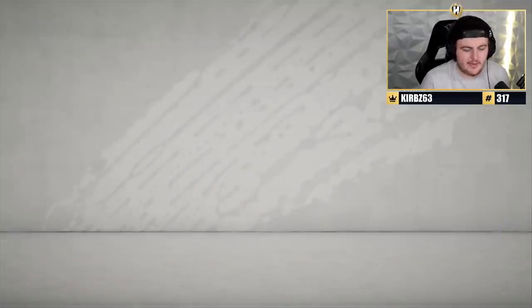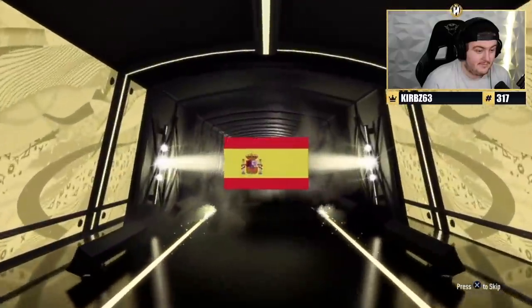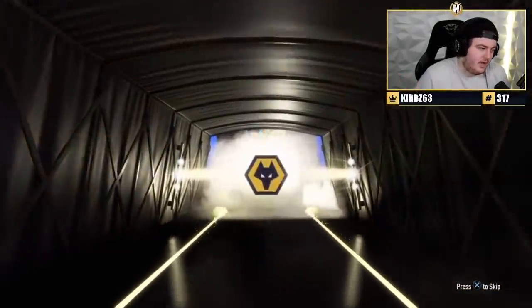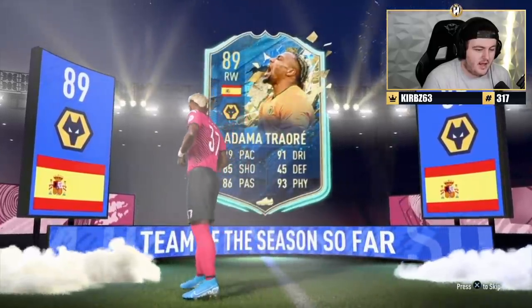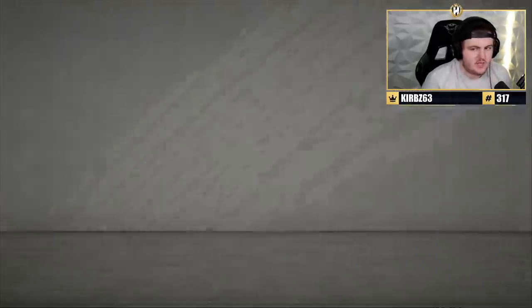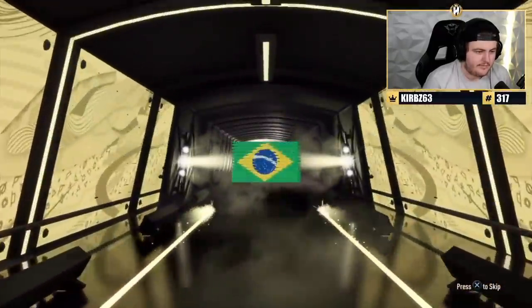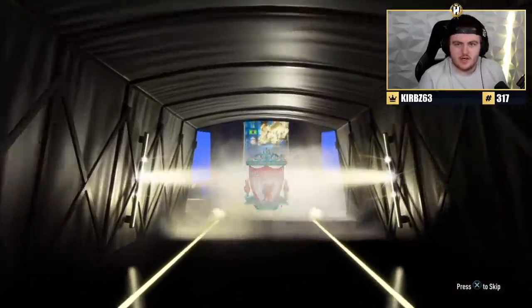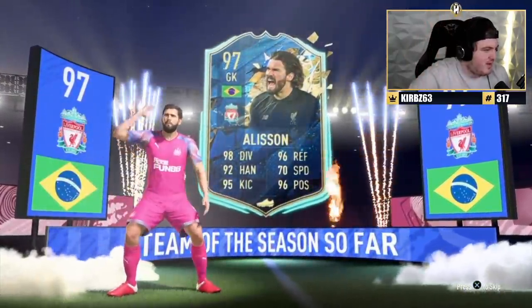Rexy's pack — I predict this one's going to be Wan-Bissaka, but it's a very slim chance it could be Adama Traore. That's what I'm feeling in my gut. I'm not going to sit there and say I am a prophet and that I can predict the future, but I can predict the future. Next one — Slim Jones is going to be Sadio Mane, but it's probably going to be Dean Henderson. Alisson. Oh, it's close. I'm going to stop predicting them now.